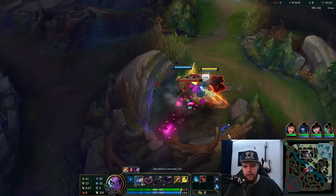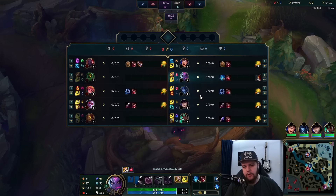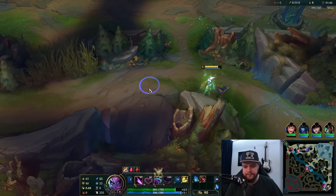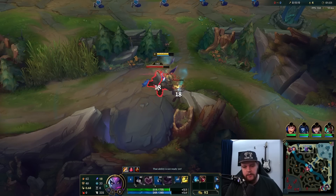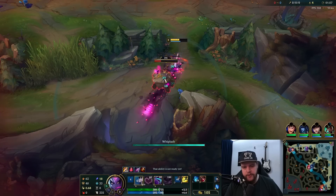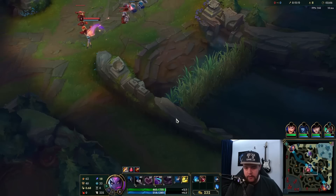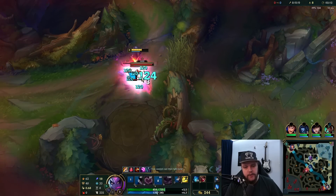I'll be starting topside here for sure because I have no desire of playing towards a Sion lane — obviously I have the Garen, but it's Sion, there's nothing going to happen there. In a situation like this it's better to go for bot lane because they might get ganked a lot, which is very likely with Caitlin and Karma. This also sets me up for better mid lane gank angles, because from the other side of the map the mid lane gank would be a lot tougher to pull off. Starting top is definitely the way to go.